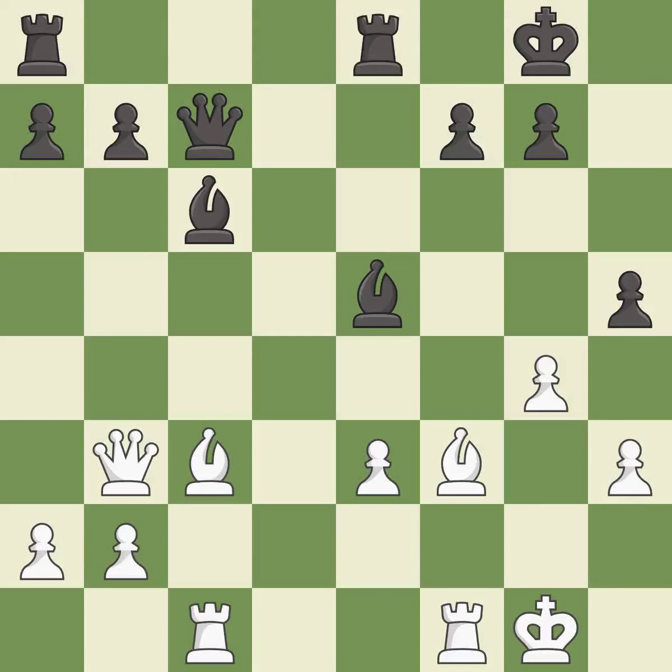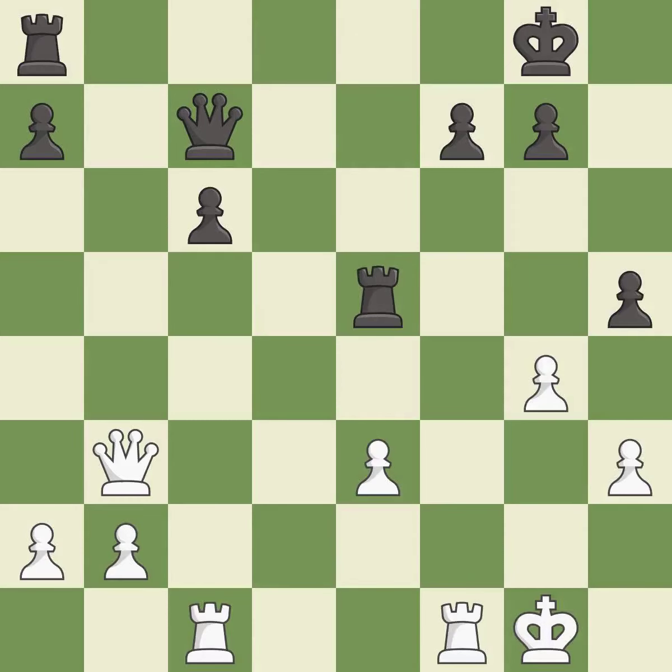This threatens to reveal an attack on a pawn while also checking the king. This prevents the opponent from being able to reveal an attack on a pawn — it is best. This maintains the balance in material with a good trade — it is best. Takes back. This threatens to reveal an attack on a pawn — it is best. This is an equal trade — it is excellent. Recaptures — it is best. This is not the best; it is an inaccuracy.